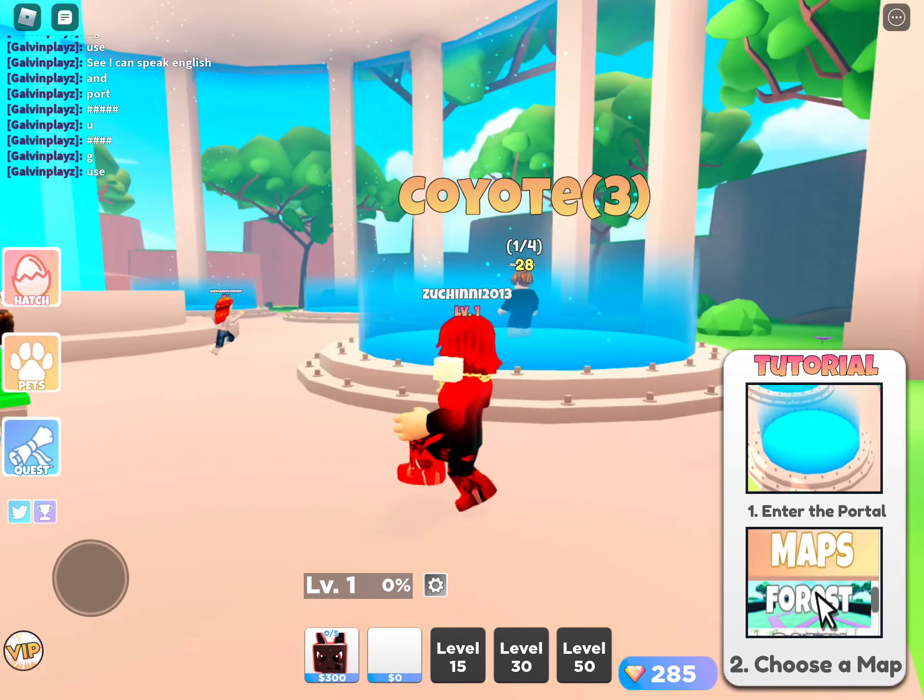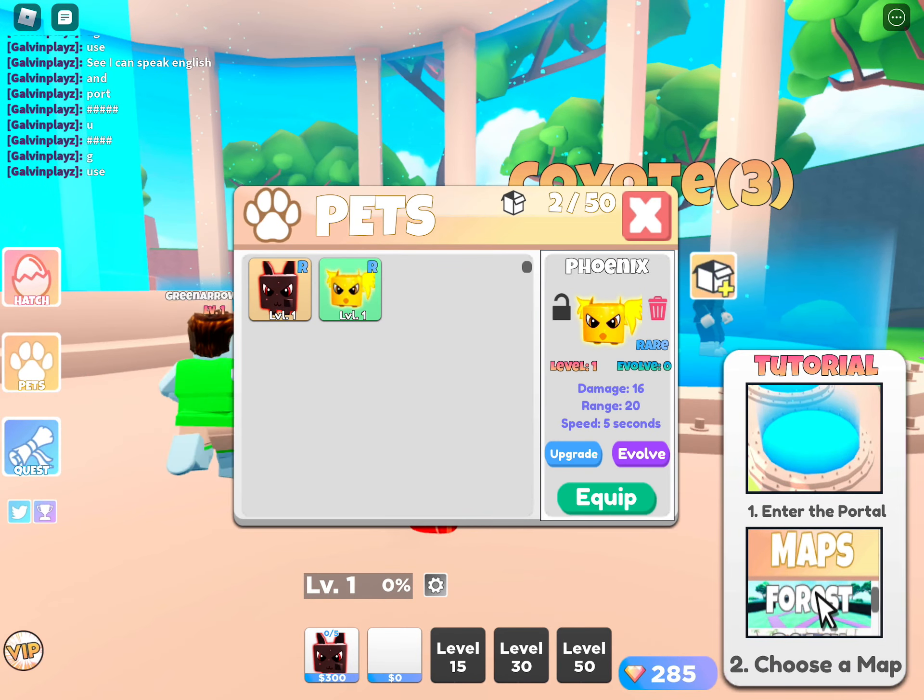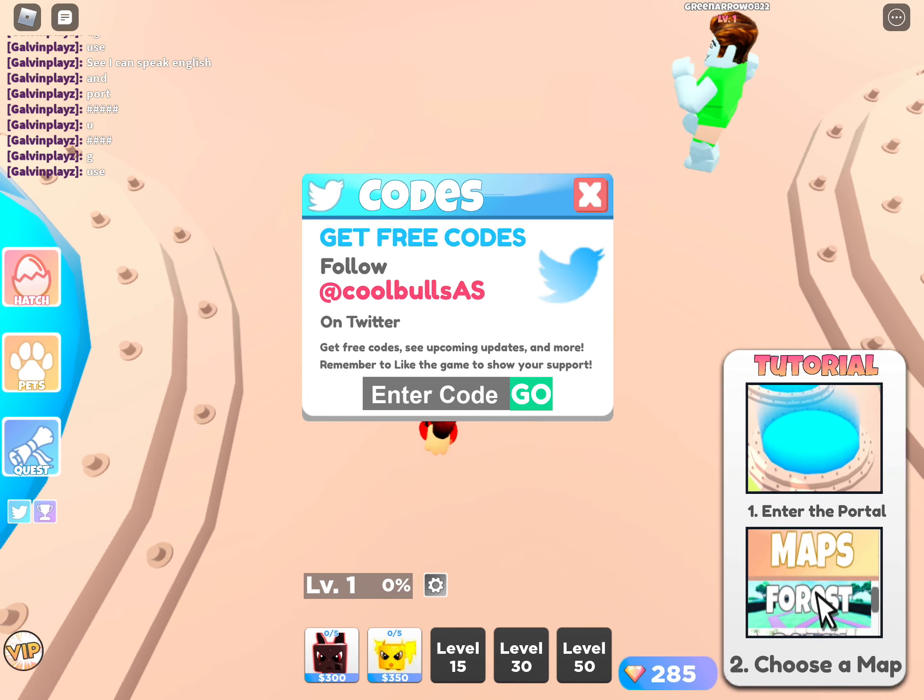Okay guys, if you do not know how to enter codes in Pet Tower Defense, what you're going to want to do is go to the left, click on the Twitter icon, then enter the code.